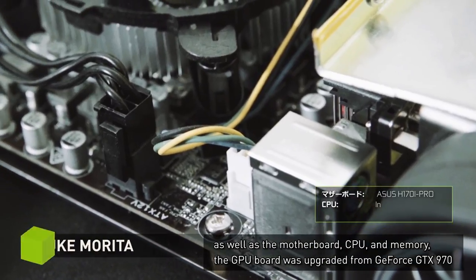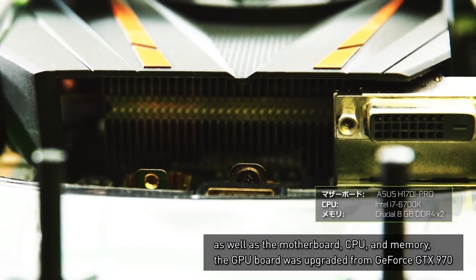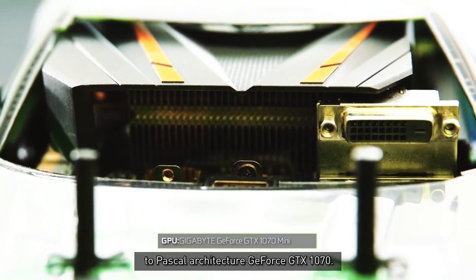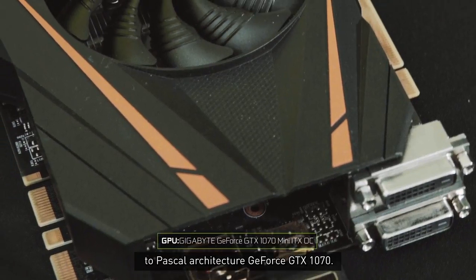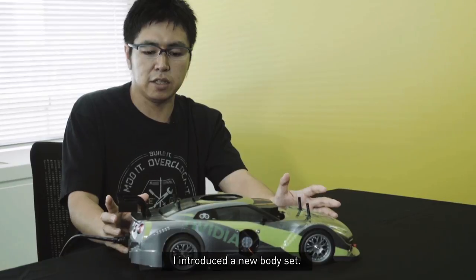Motherboard, CPU, memory, and graphics card upgraded from GeForce GTX 970 to GeForce GTX 1070. The GTX 1070 is painted in a hyper yellow finish.